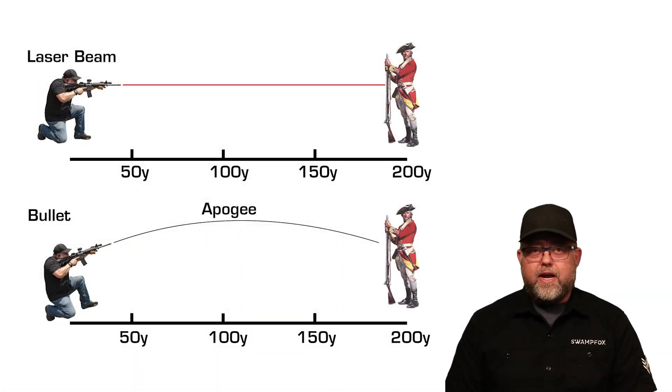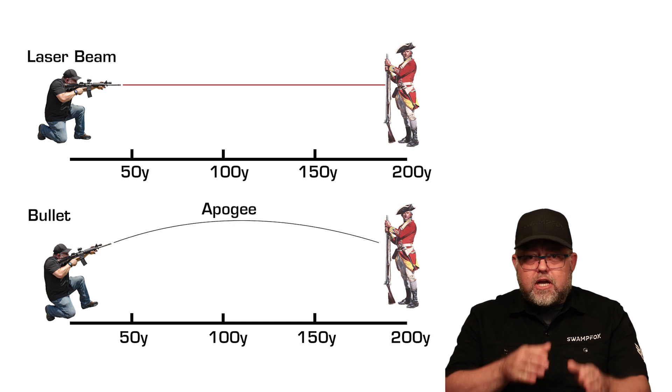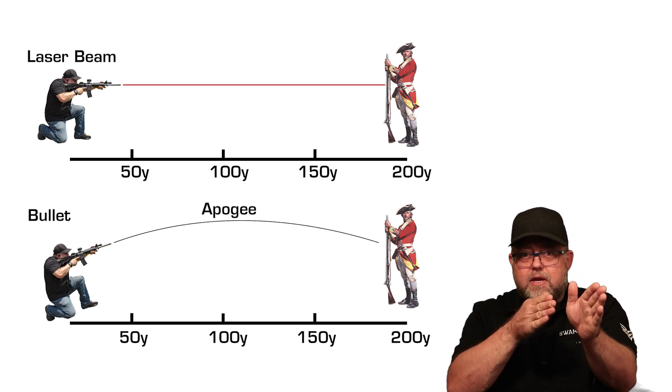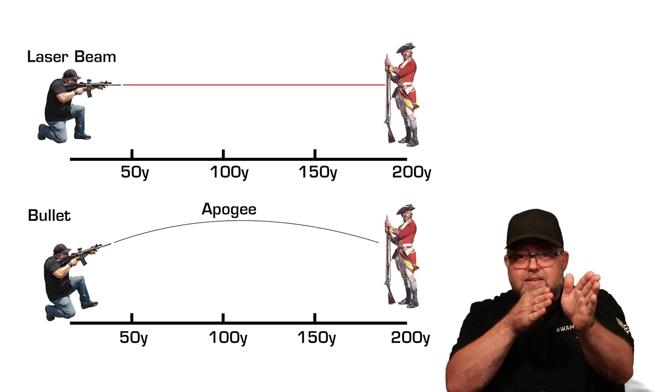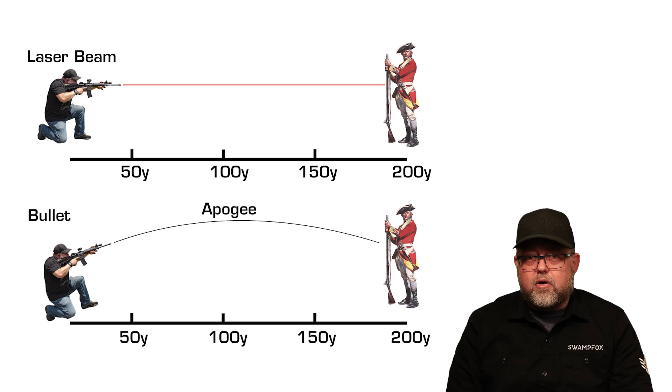When I'm shooting with a point blank range mindset at 100 or 200 yards, holding a single point of aim red dot right in the middle of what I want to hit, it feels like my bullet is a laser beam. But physics says I've actually angled my barrel upwards a very small amount to counteract gravity, causing my bullet to travel in a curved trajectory with an apogee in the middle. I'm not using a bubble level every time, so I can change that small angle of my rifle barrel to hit different targets at different distances, and every time I aim my rifle differently, I create a slightly different trajectory.